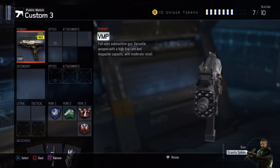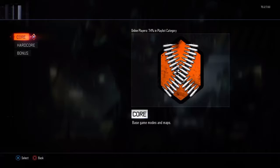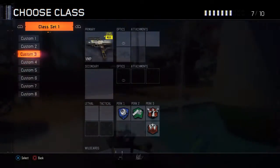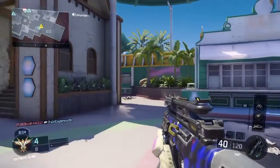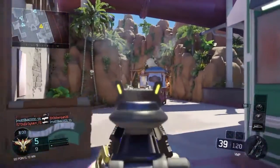The next step is you're gonna want to create a class, any gun, and you're gonna want to put no camos on it. Then, your next game of multiplayer, when you choose that class, you'll have dark matter on your gun.